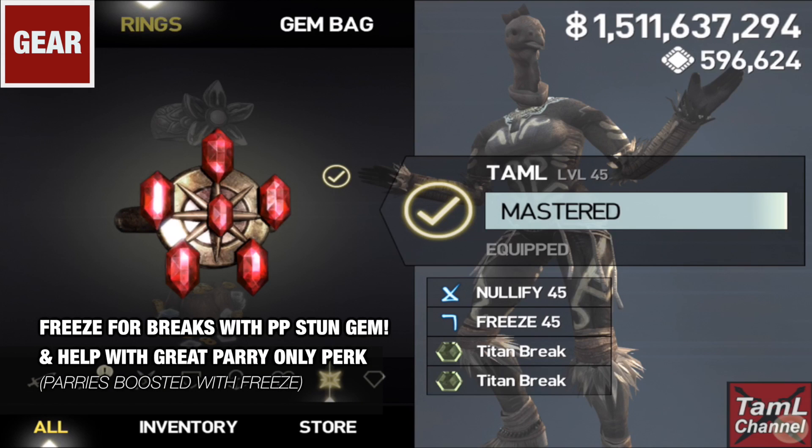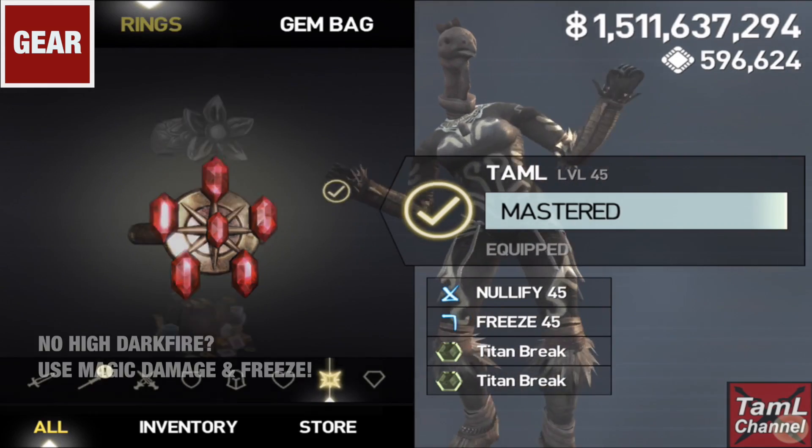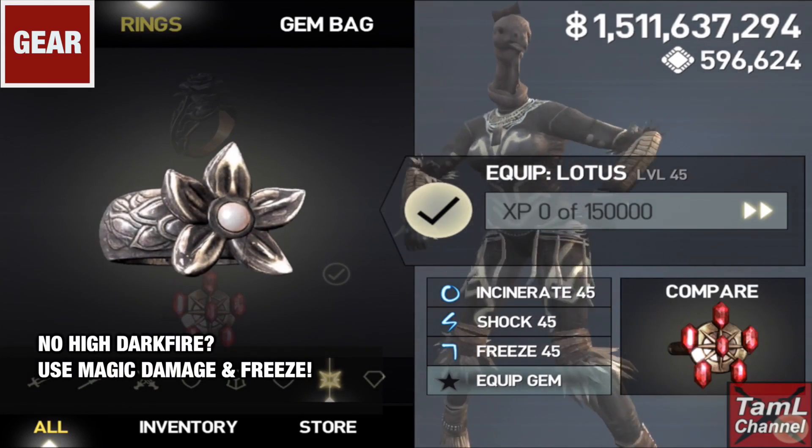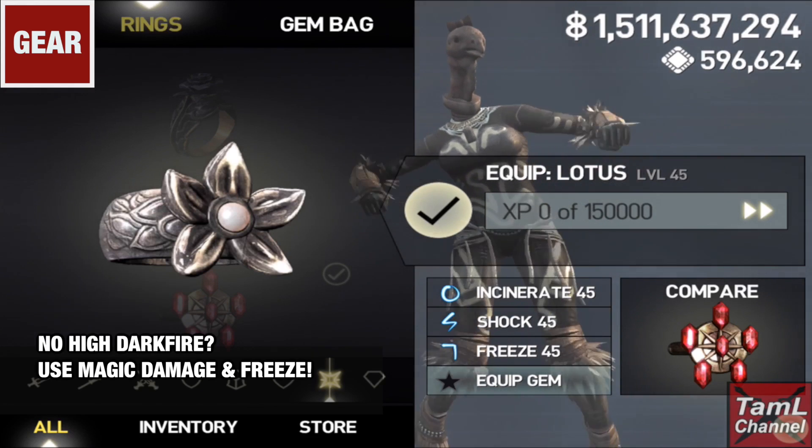Freeze will also help you through the great parry only perk that some titans have. If you don't have a High Dark Fire, then I suggest using magic damage and also Freeze, as that will get you through the great parry only perk and the magic damage will definitely help you get through the titans.